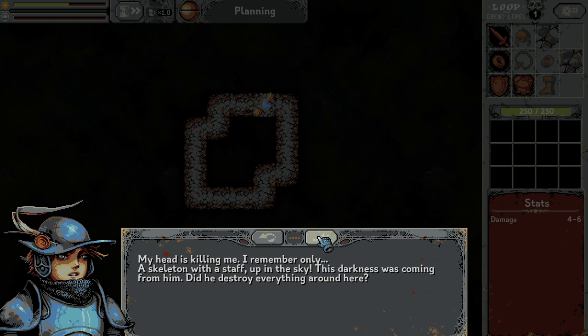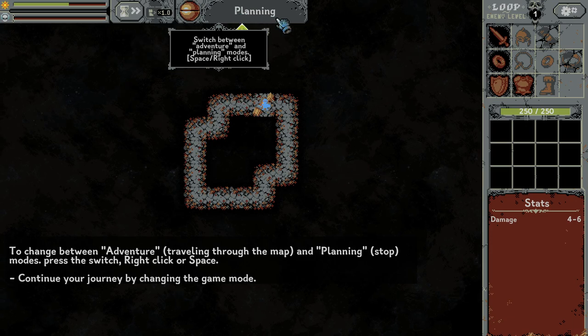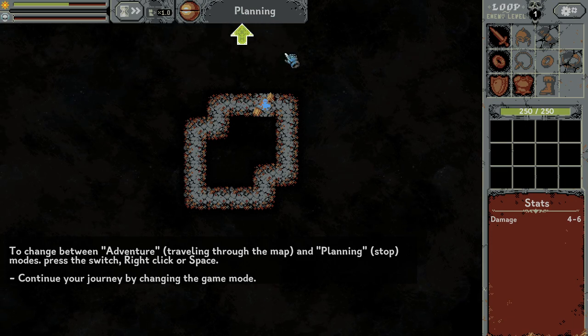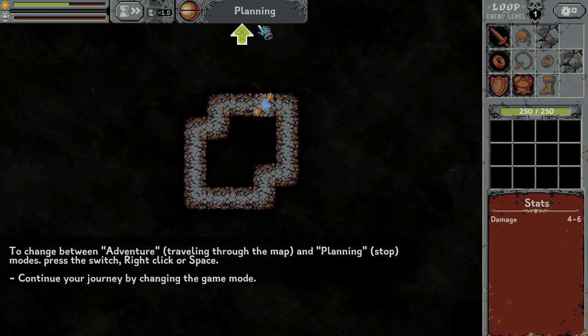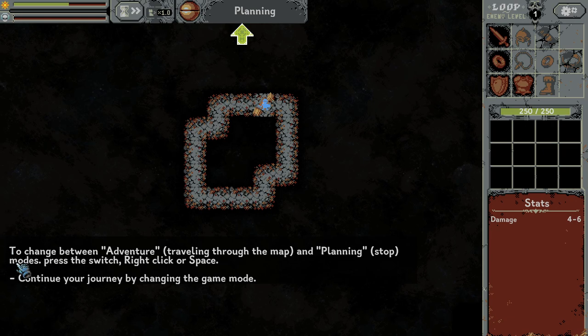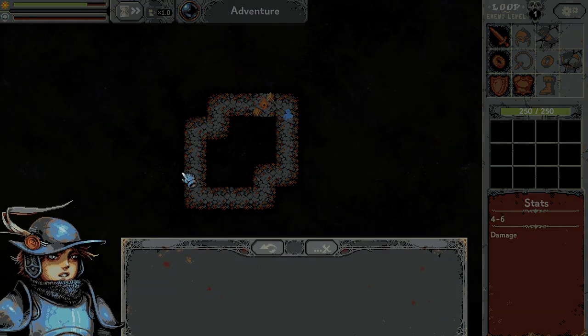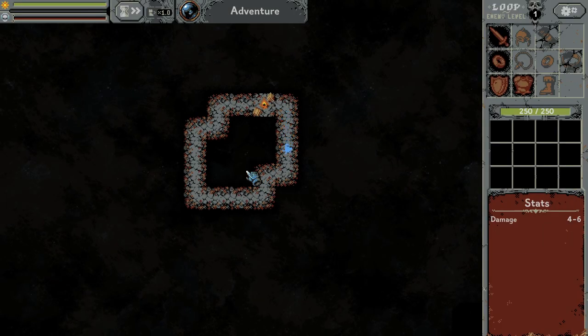Hello guys, my name is Troopen and this is Loop Hero. I heard you can build some stuff here so I want to check this out. Right now we are in a planning stage and we can switch from planning stage to adventure with a space. Okay so let's do it. Now we are on the adventure and we can find something. Let's see what we're gonna find.